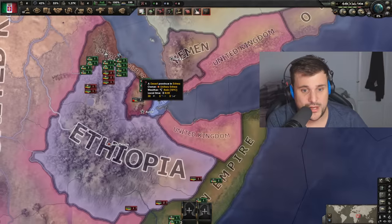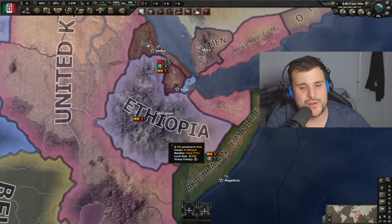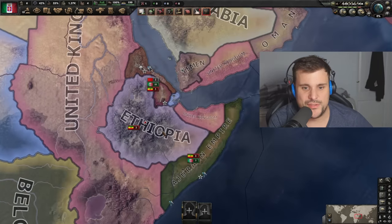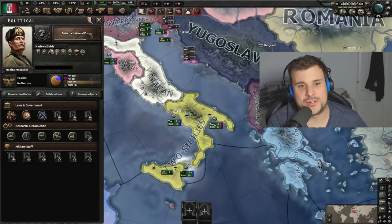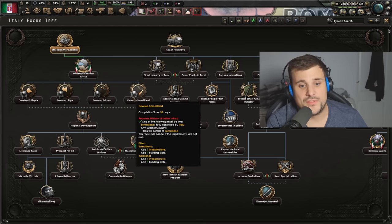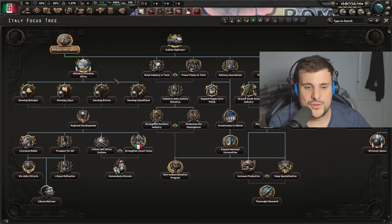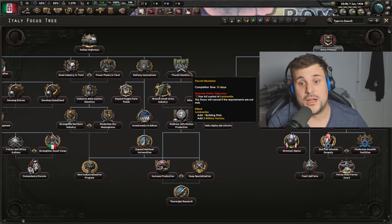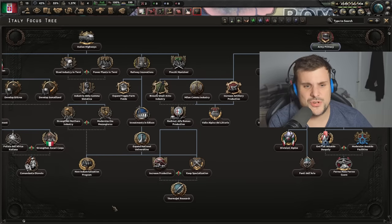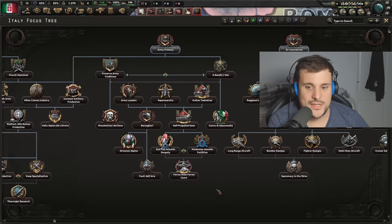The sad part of Ethiopia though is once you've defeated the Italians you kind of feel stranded - it takes a really long time to build up, so it's not until like 1942 that you can get involved in the war. Here is the focus tree: it's all about development of Africa. For each regional development focus you gain bonuses, and if you do all four you gain at least 10 factories, so it does actually make it worth your while. There are loads of 35-day national focuses and lots of ways to reduce consumer goods.